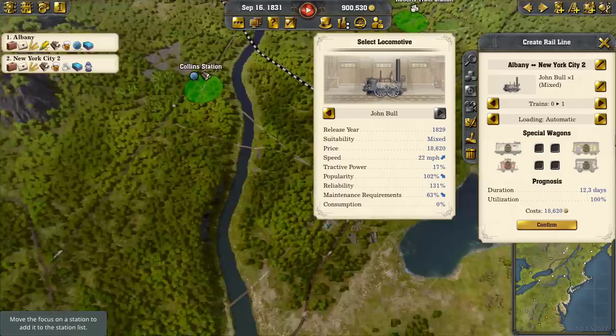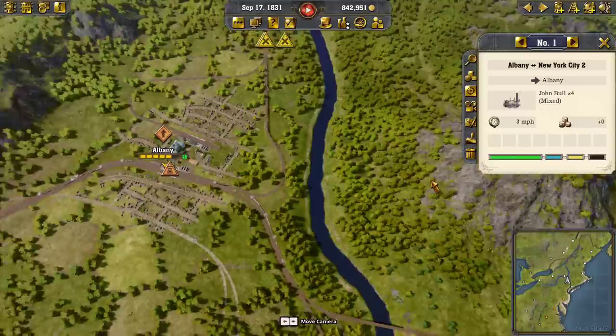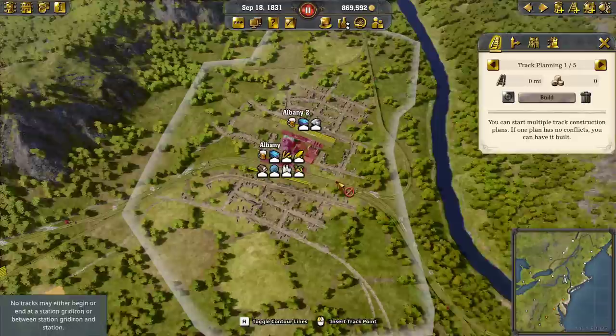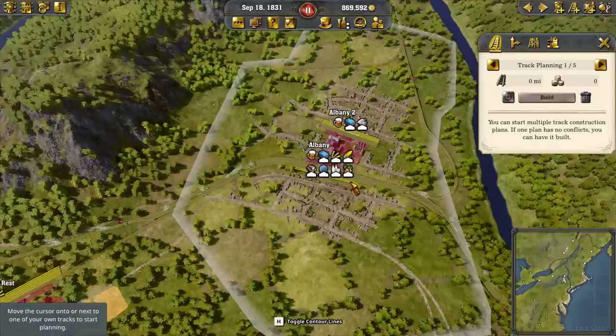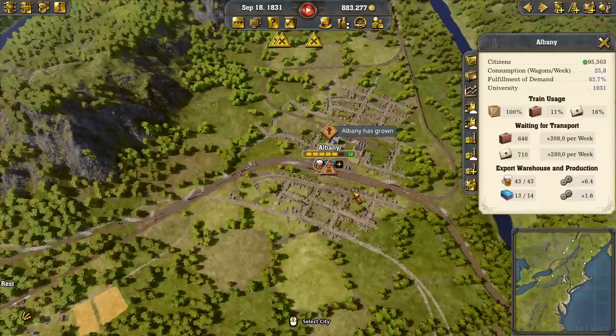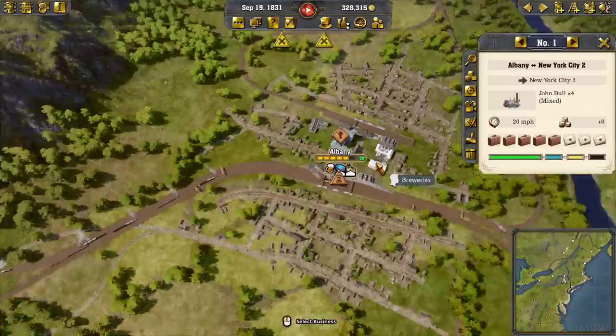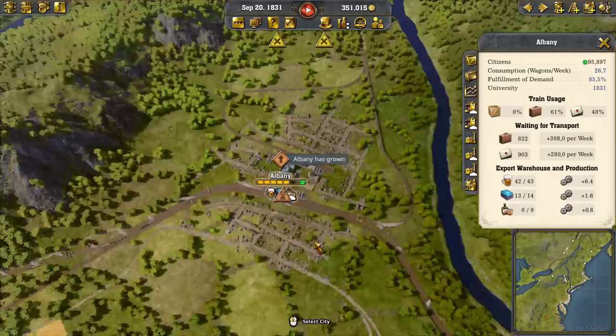We've got another business we can put in Albany — it's getting fruit and sugar, so why don't we do the distillery here in Albany? Let's do the distillery here in Albany. It takes sugar and fruit, which we're already set up to run — we should be running them from up here.